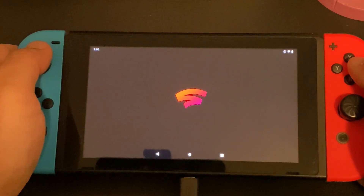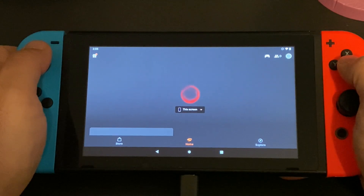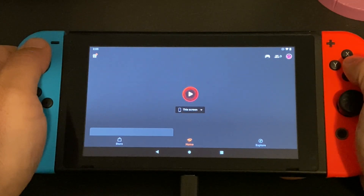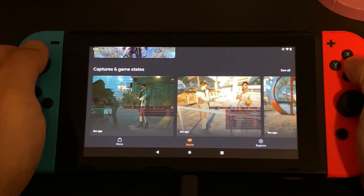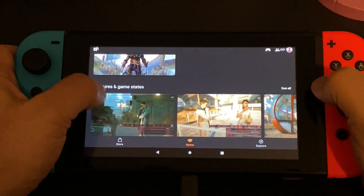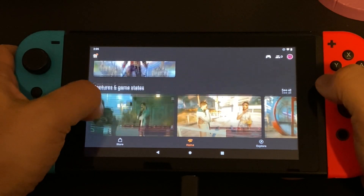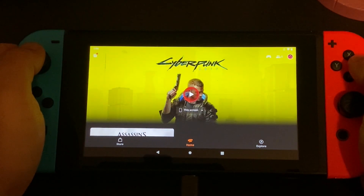The last thing I want to showcase in this video is Google Stadia. I did no setup or system tweaking here — I just downloaded the app from the Google Play Store, signed into my Google account, loaded it up, and it worked very well. Here I am on the home screen. You can see that because we're on the Switch we have full touch capabilities. We're going to load up Cyberpunk.